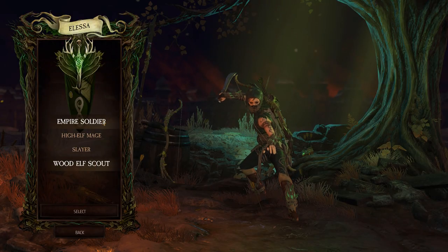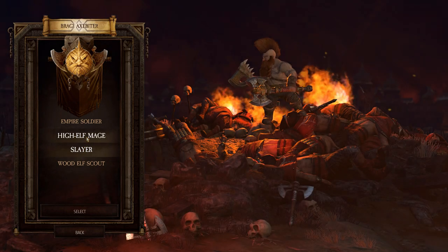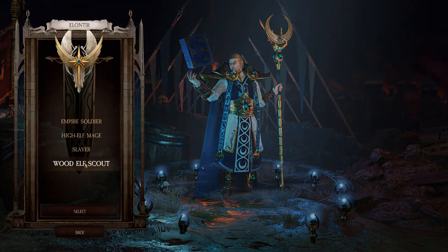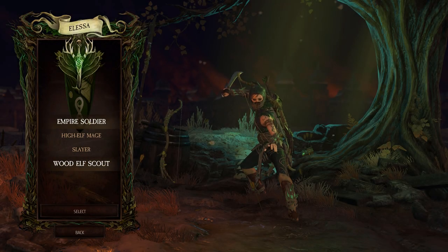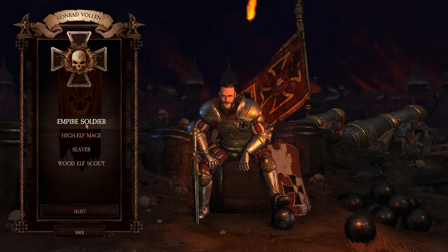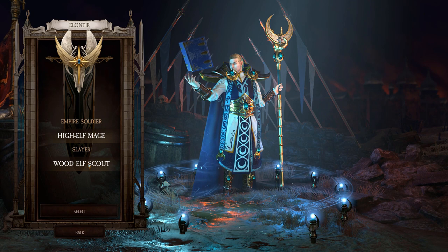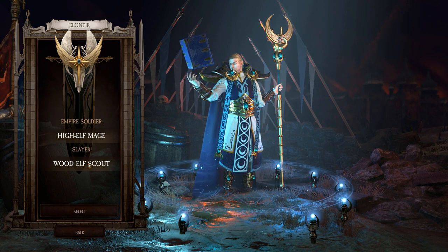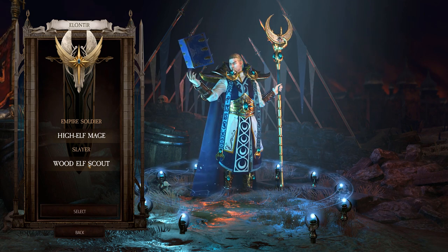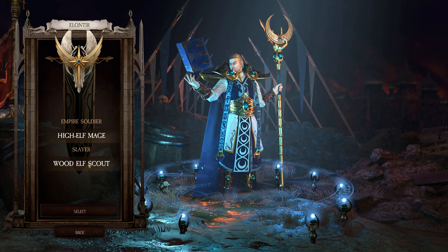First we have the character selection. Your two melees will be Empire Soldier and Slayer. Your two ranged will be High Elf and Wood Elf. The primary difference between melee and ranged is melee has sweeping attacks — they're going to hit all enemies in a small vicinity around them — and the ranged characters will have line attacks. They're going to shoot far but only hit a singular group of enemies in that line for the most part.